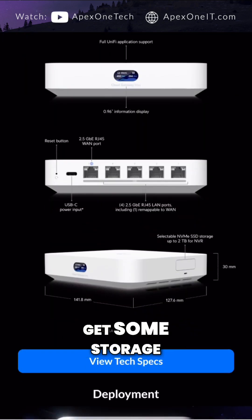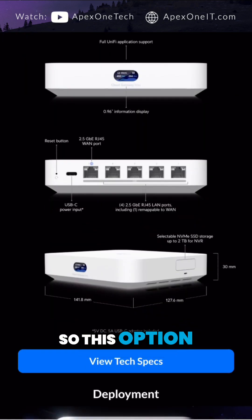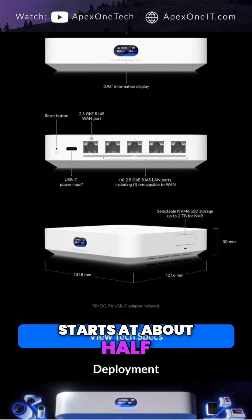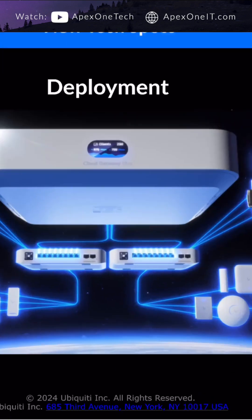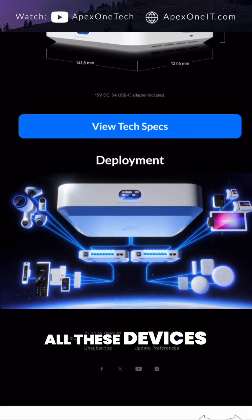A unique feature here is you do get some storage options. The no-storage option starts at about half the price of a UDM Pro. If you need POE, you can get 2.5G POE switches and connect all these devices.